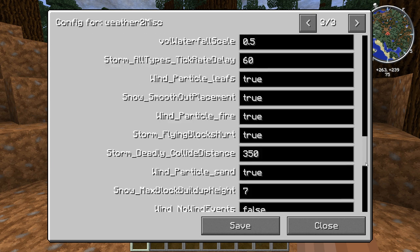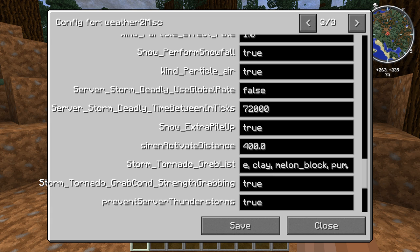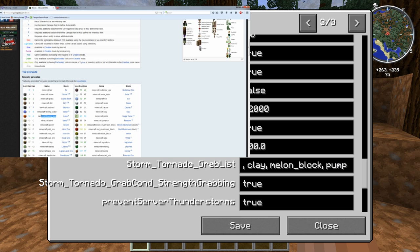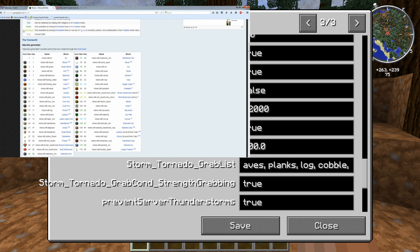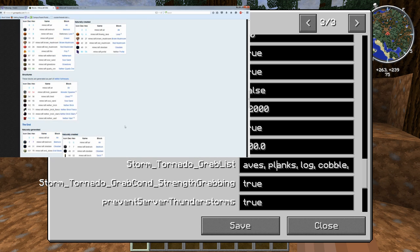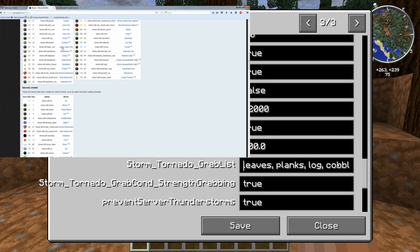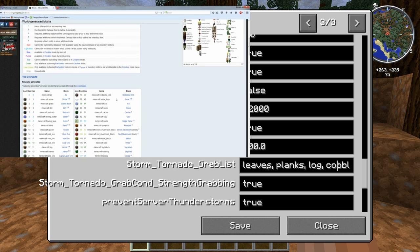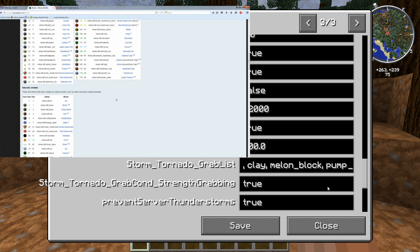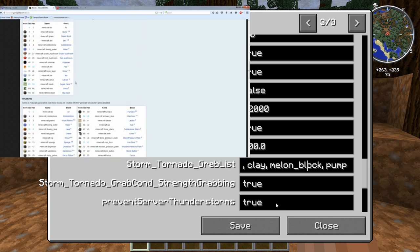You're going to scroll down to storm_tornado_grab_list — it's going to be empty. There's going to be a website in the description. It's basically a website that Corals linked, and this website gives the exact ID name — not the number, the name — for each specific block. So for example, melon_block gets cut to pumpkin, so you'll need to use that website to get the right names.